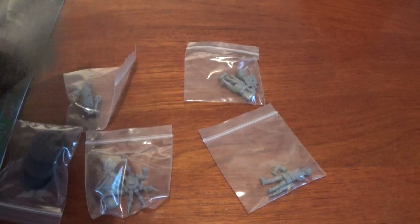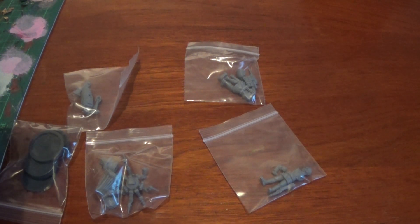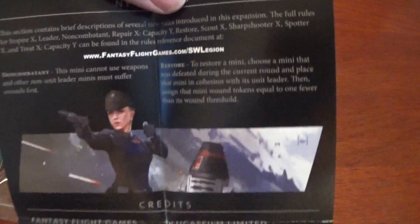So the rules on here - we've got Non-Combatant: this miniature cannot use weapons, and other non-leader miniatures must suffer wounds first. We've also got Restore: to restore a mini, choose a mini that was defeated during the current round, place that mini in cohesion with the unit's leader, and assign that mini wound tokens equal to one fewer than the unit's wound threshold. I imagine that's the Medical Droid.